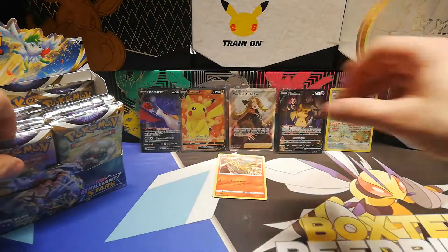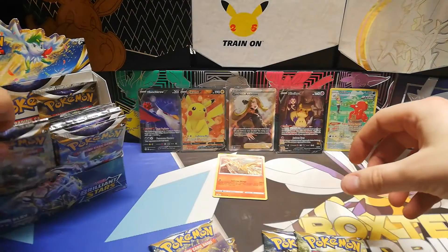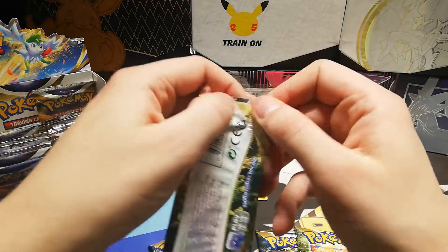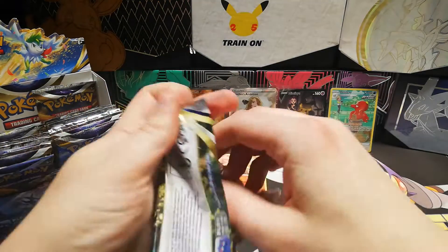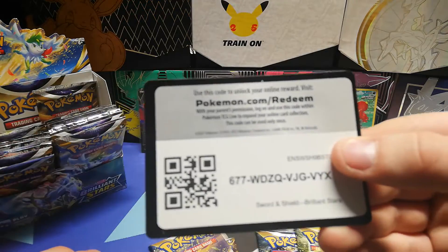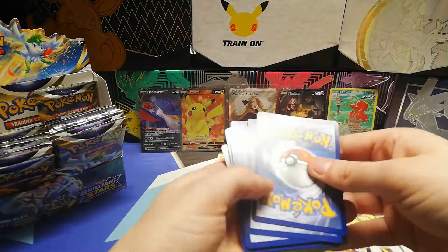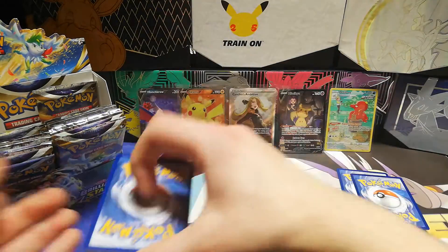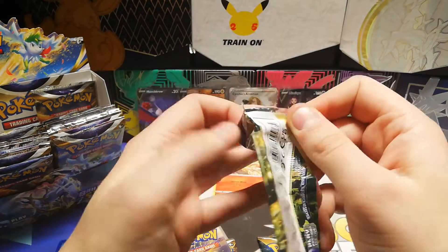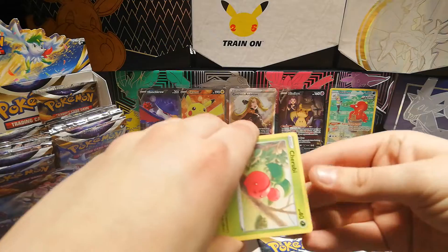Alright. So what we're going to do now is grab five packs and go open all of them up together. Here's code card one. One, two, three, four to the front, and the last two we're going to put over here. Then we're going to do the same with the other packs, because we're going to see if we can get ourselves a hot streak. Code card. One, two, three, four, and the last two go over here.